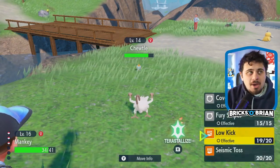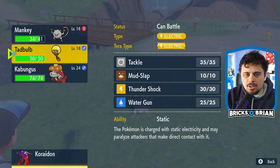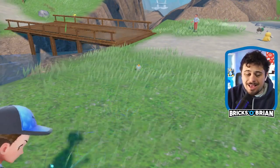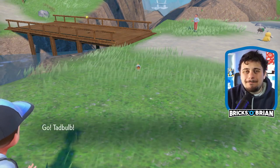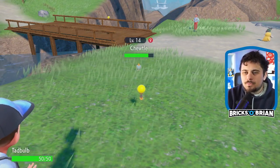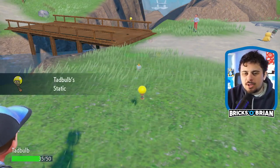Tadbulb will evolve into Bellybolt, and then I have Kabungus and Mankey, which I'll rename eventually. So now I've got like half the team. But now I'm committed — I know what the team is gonna be. So I'm glad I looked at the Pokedex to get kind of a foreshadowing of what each of the moves will be.